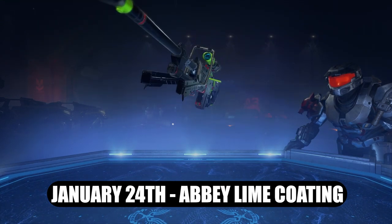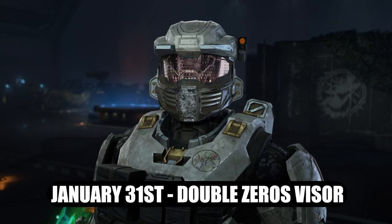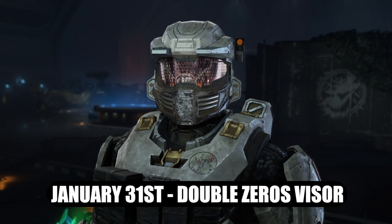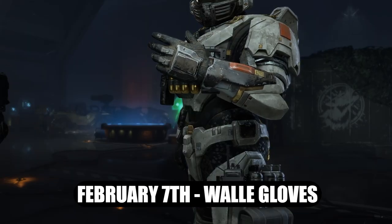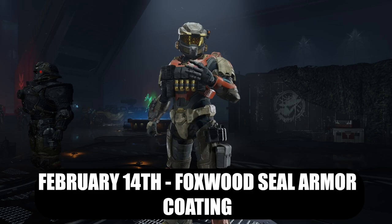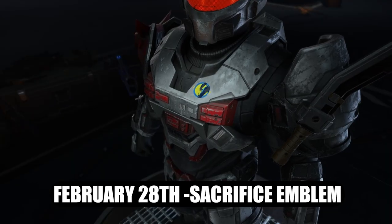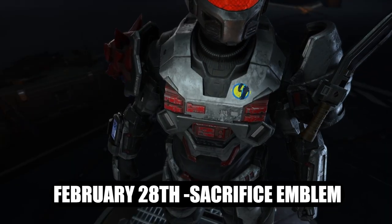January 24th we got the Abbey Lime Sniper Skin — that's one of the early ultimate rewards, pretty crazy, that was like the second week of launch or something like that. January 31st we got the Double Zeros Visor. February 7th we got the WALL-E Gloves. On February 14th we got the Foxwood Seal Armor Coating.